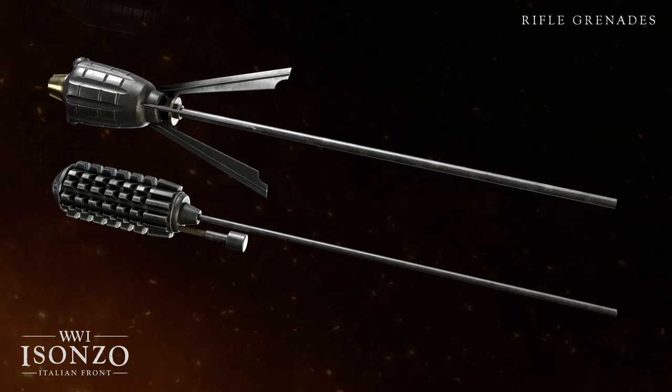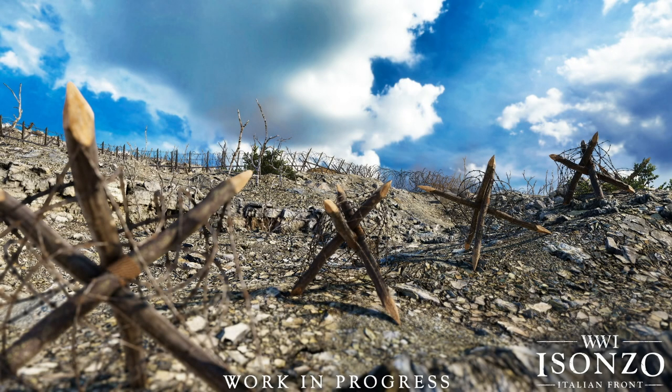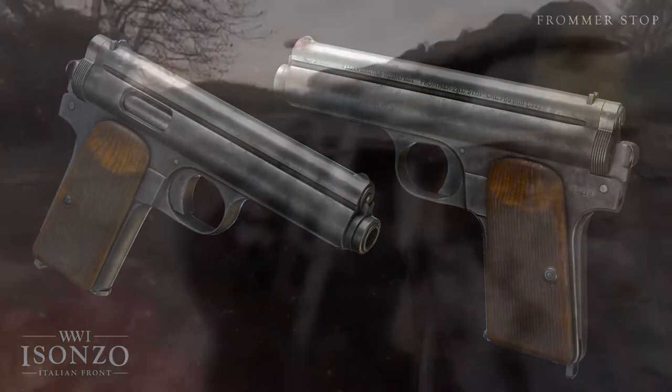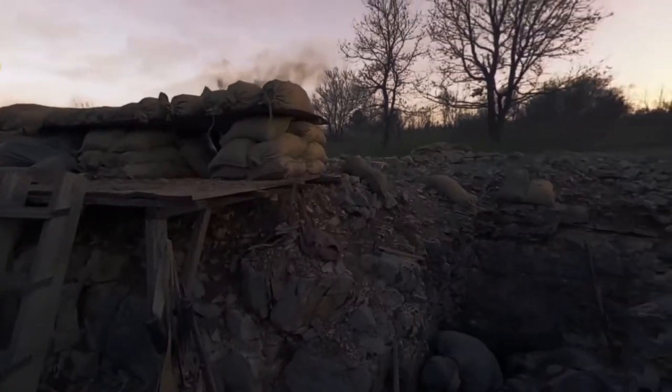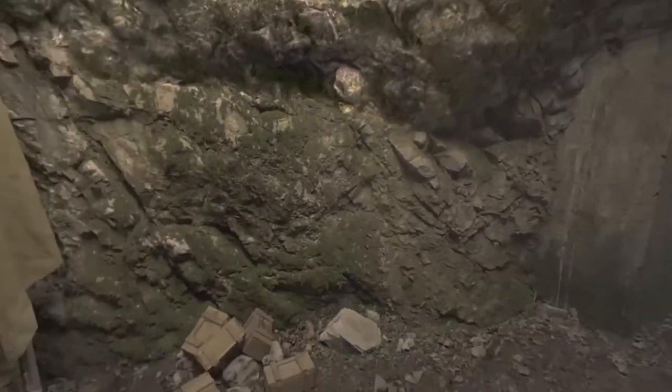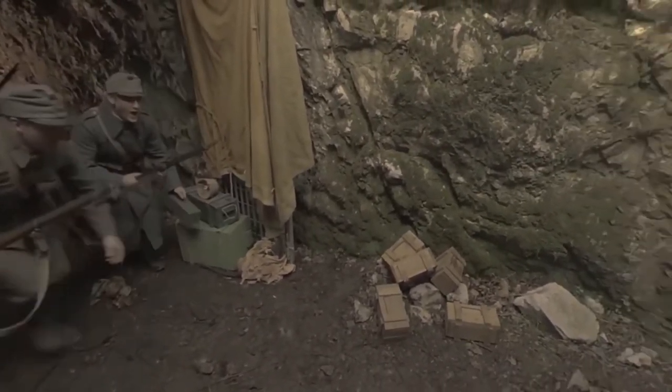There will be at least two different types of rifle grenades: number one, the Italian Bengalia rifle grenade, and number two, the Austro-Hungarian Zeitsundher. So both factions will have access to these. Oh, and also, sorry in advance for any bad pronunciation. Now we have Isonzo's model for the Hungarian Frommer Stop — this is a gun that's already in Tannenberg, and it performs as a normal semi-auto pistol with a 7-shot mag, so really good for pushing trenches or providing suppression for your squad while advancing.